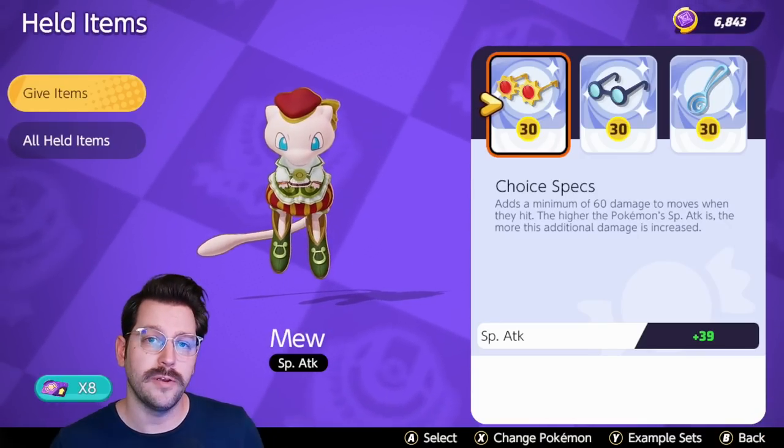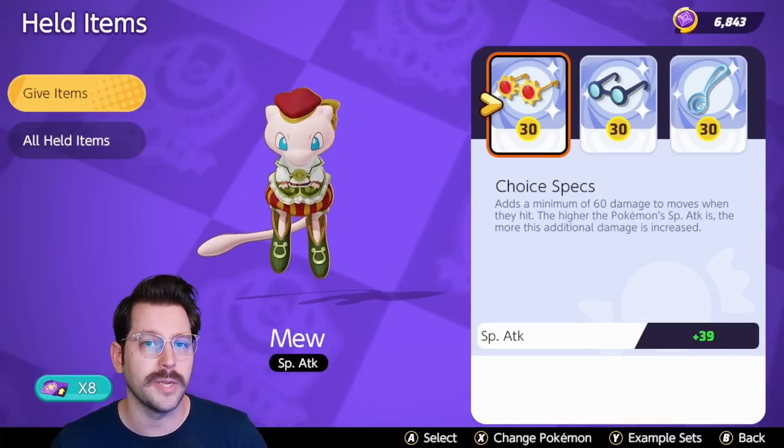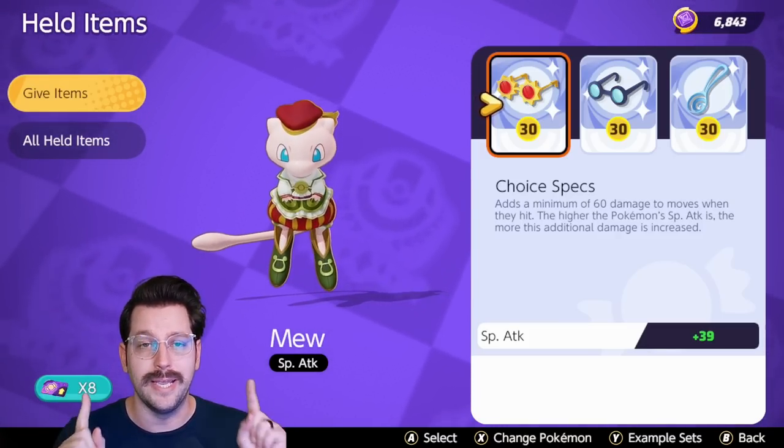Inside of Pokemon Unite, you are given a few held items for free, and at level nine you are able to upgrade them. Inside this video, I'm going to give you a basic overview of everything going on with held items in Pokemon Unite.